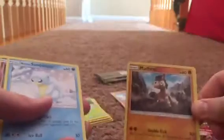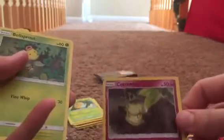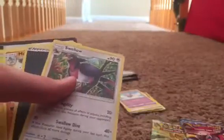Now next one — Sun and Moon Guardians Rising. We have Geodude, Mudbraer, Sandshrew, Cottonee, Bellsprout, Phantump, Swellow, energy, Machoke, and then this guy's pretty good — a Gliscor, and then even better, a Komala. Cool, cool, cool.